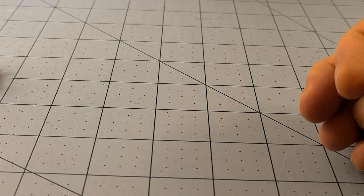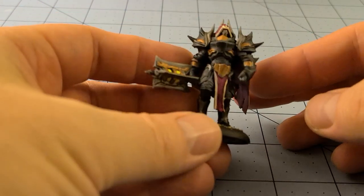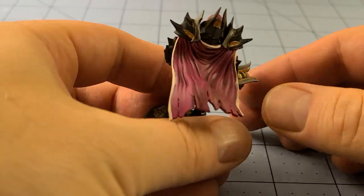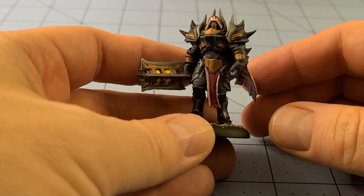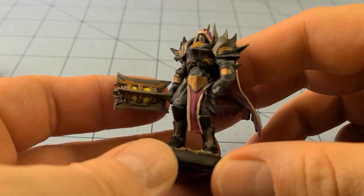Speaking of big and imposing, we printed out one of Comet Lord's models, because we seem to do that a lot here. I don't even remember what this dude's supposed to be — is he a Paladin? Dark Paladin? Judge? Executioner? Sauron-type stand-in? Well, he's probably all of those things and more. He's whatever you want him to be, and he's pretty tall.